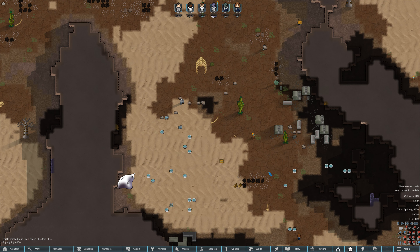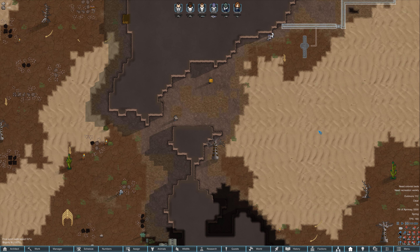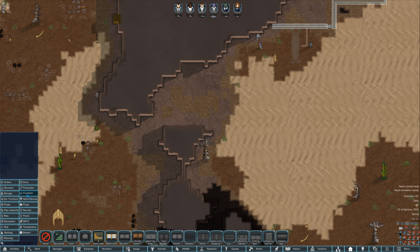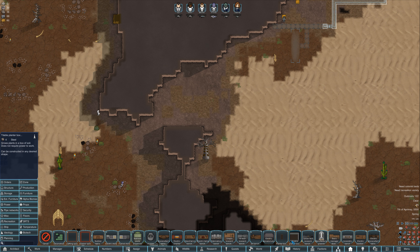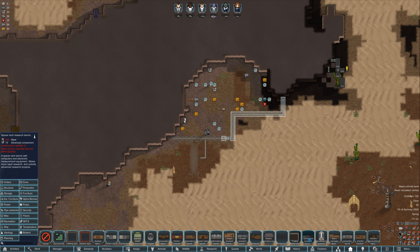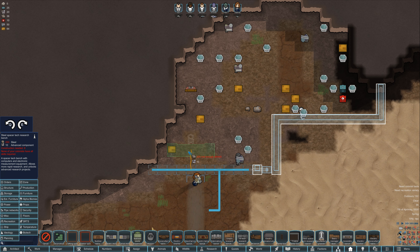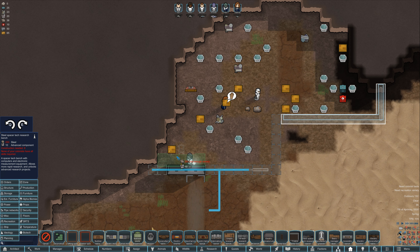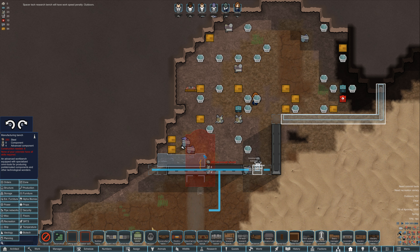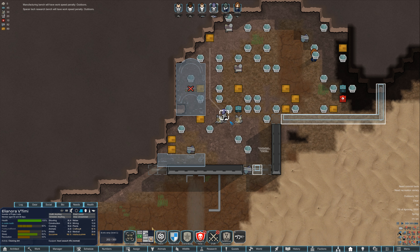We did start with 20 advanced components. Research-wise, we start with production and high-tech research. We start with fabrication too — that's cool. Spacer tech research bench — let's maybe queue that up. And manufacturing bench, we'll queue that, but forbid it for now.